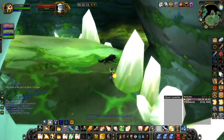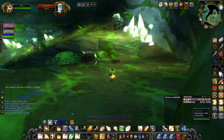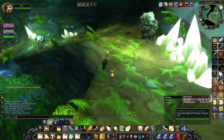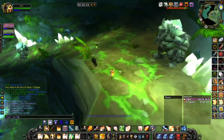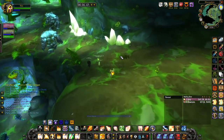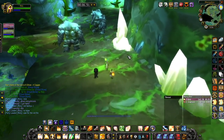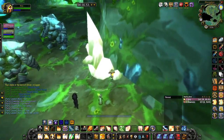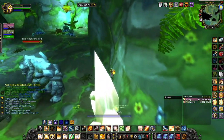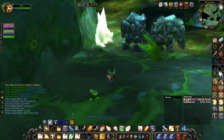Do any of you guys know specifically what those ghost mushrooms are actually used for? I'm presuming it's for some of the flasks that you can make, since obviously the price of them is pretty high for what appears to be a fairly lower-level herb. If you know what they're used for — which I'm guessing is flasks — then post it in the comment section below for everybody to see.